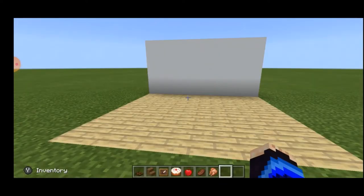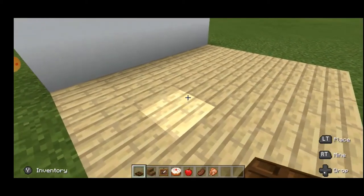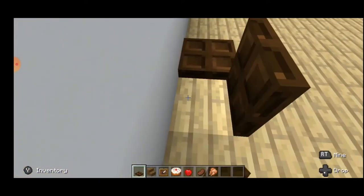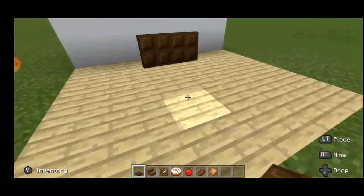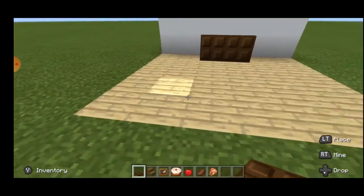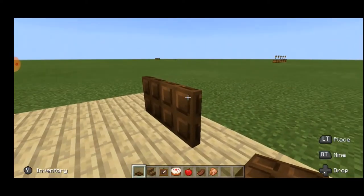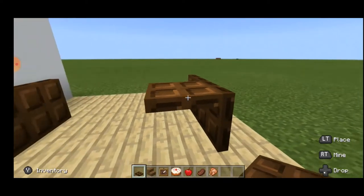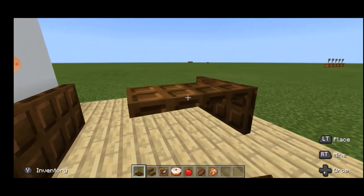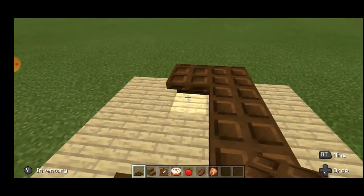Now let's start with building the dining table. First you need the legs. Take a dark oak trapdoor, come to the wall, place it like this, and open it up so that it goes that way. Do the same thing here with 3 blocks difference. Put 2 more trapdoors and open them up like this. Now crouch and place another trapdoor on the same level as this trapdoor — not above it — and just fill it out.